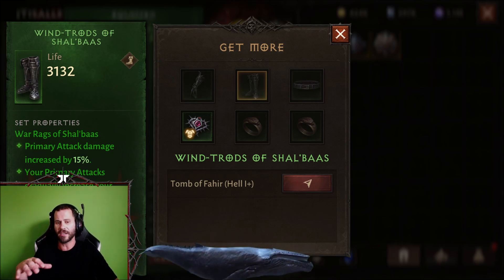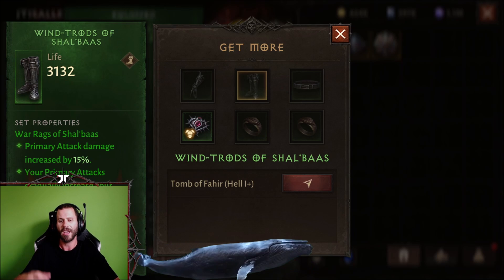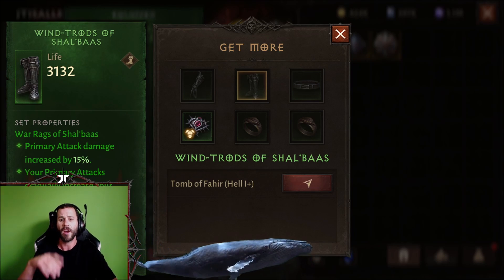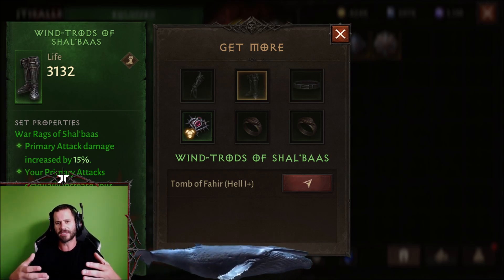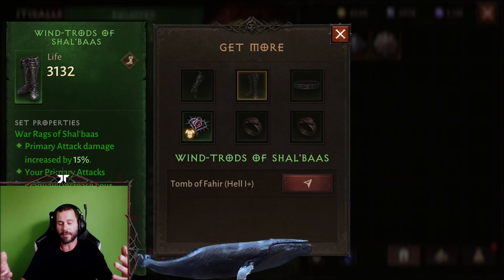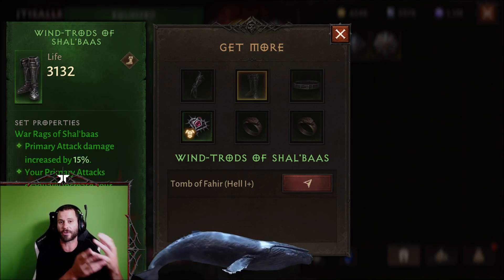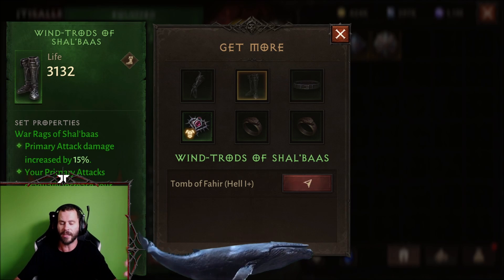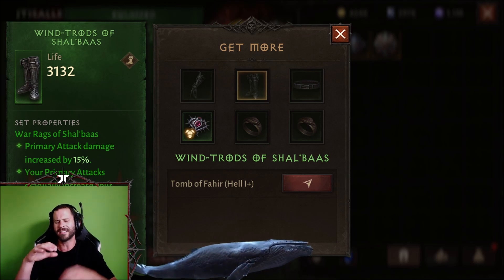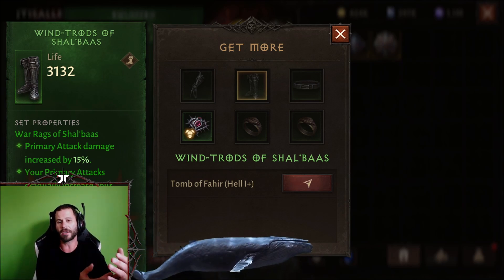Set items in these dungeons don't drop from regular mobs — they can only drop from the final boss. From my experience, I'd say there's probably about a one-in-five chance for some sort of set piece to drop. After a set piece drops, it then has the potential to be a really good item, a really bad item, or an exceptional item — meaning it can come with two or three stats that you like, such as strength and vitality for a Barbarian.